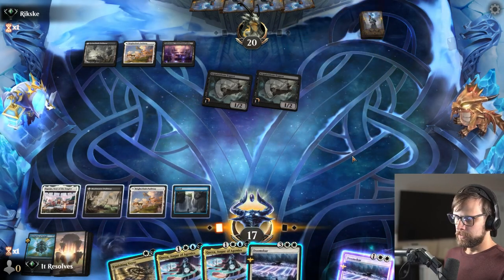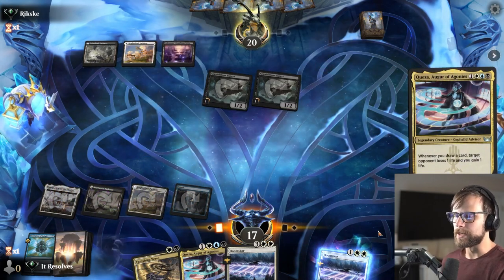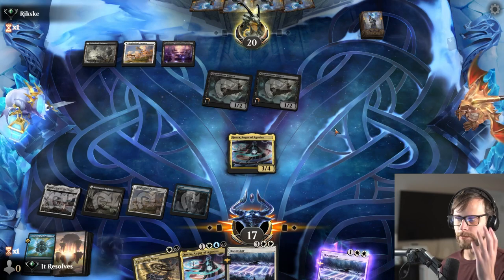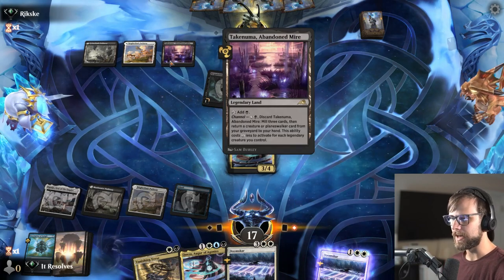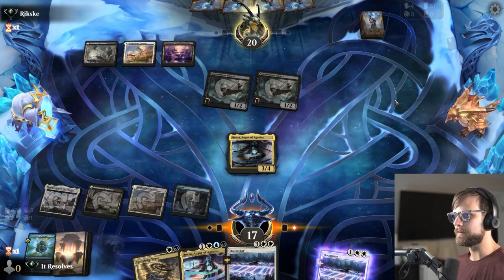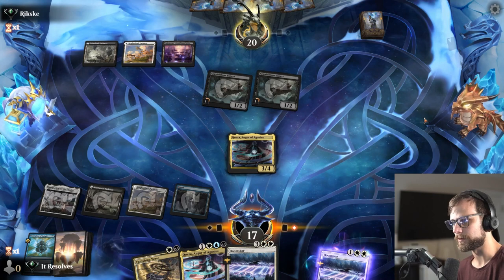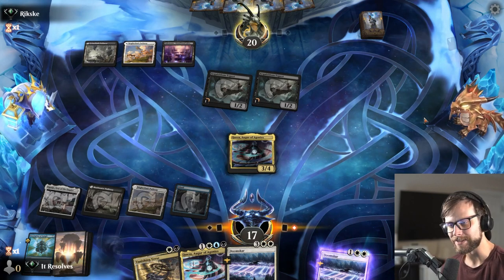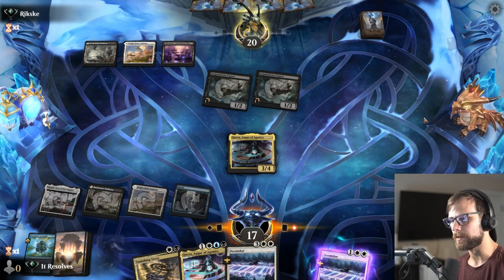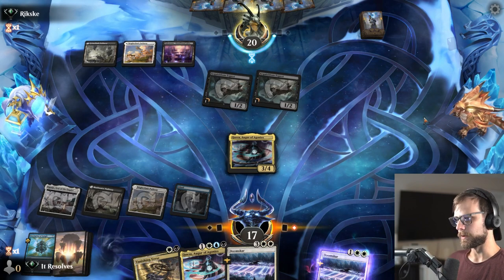Another Doomscar. I know this feels like a bit of an odd play, but I'm doing this now knowing that we may actually Doomscar at some point. The point of this is we're baiting them into utilizing a removal spell now. If they have Vanishing Verse, obviously it doesn't do anything. But if they have any other removal spell, they'll probably be relatively tempted to use it. Otherwise we're going to start recouping some of that life and they can't really attack as it stands. So we're actually going to be in a much better position if they don't remove this. If they do remove it, then we have Doomscar next turn and we're in much better shape.